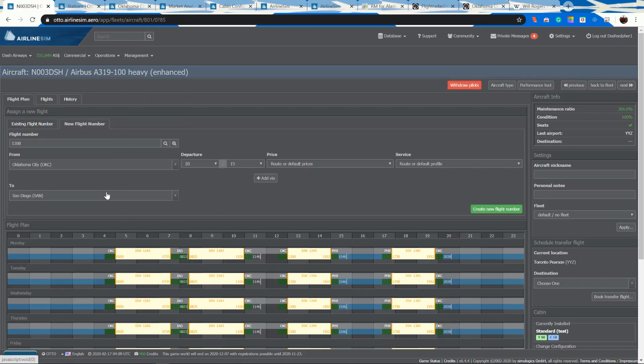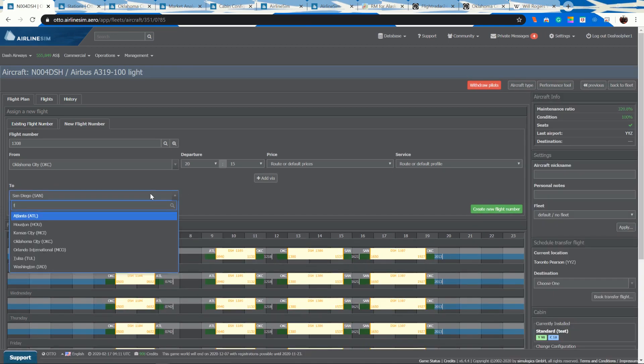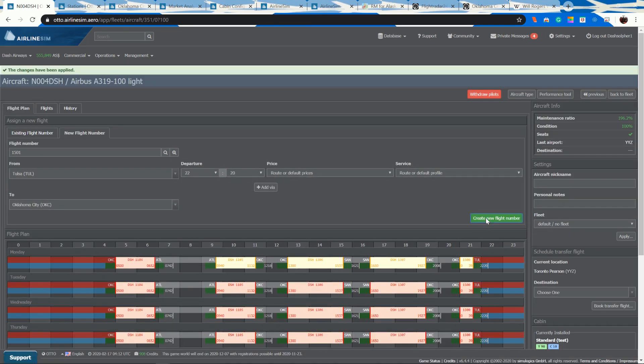We're going to open a flight between Oklahoma City and Tulsa using our A319 light. We'll depart at 2100, which is our next wave. If I do four-hour intervals that puts the next departure at 1700, and then 1500, so we'll go back to 1500 for this departure to Tulsa — that should maximize the aircraft utilization.